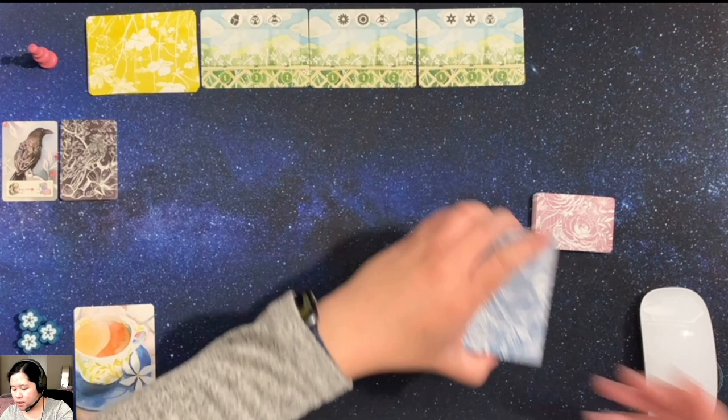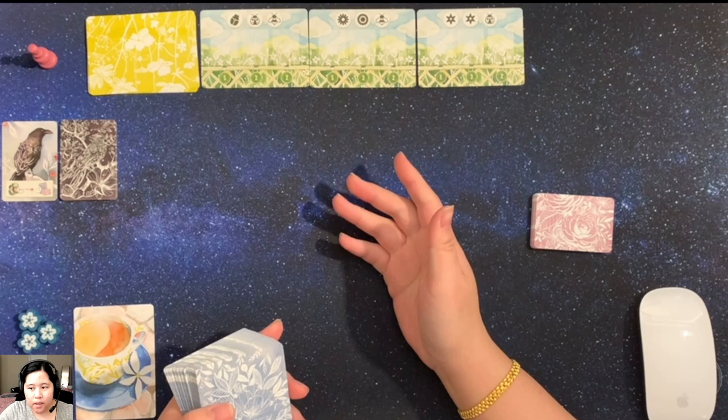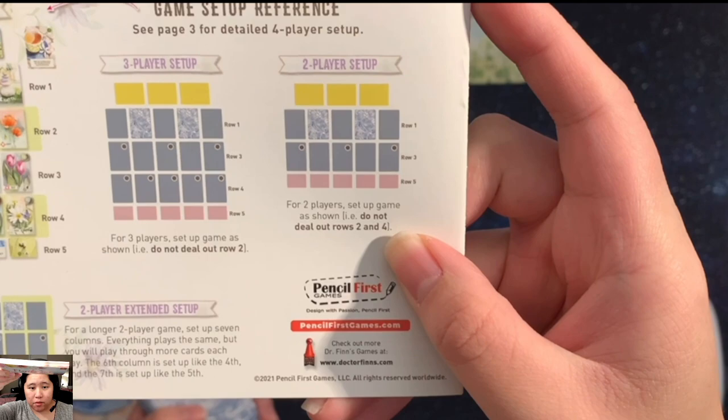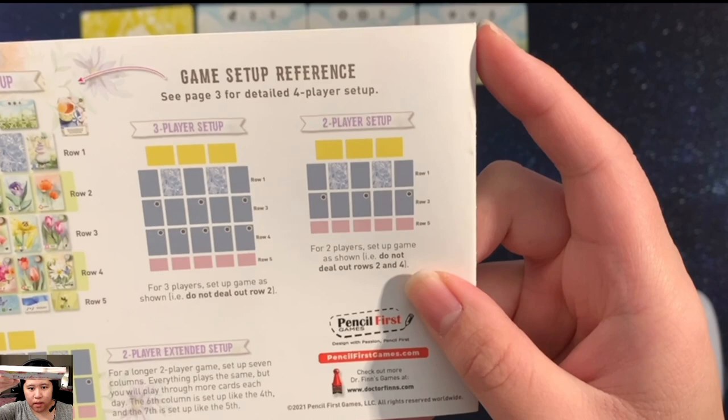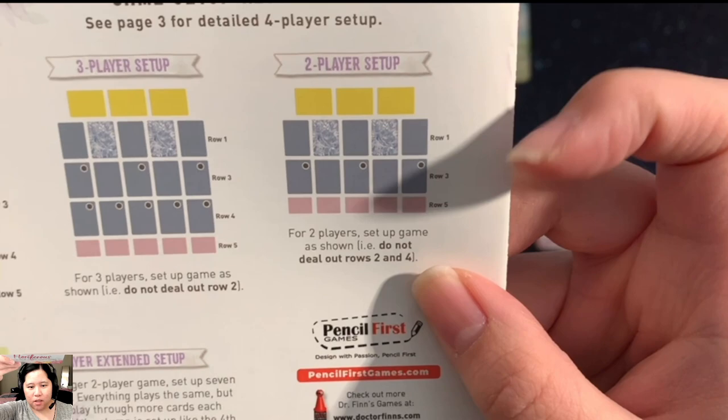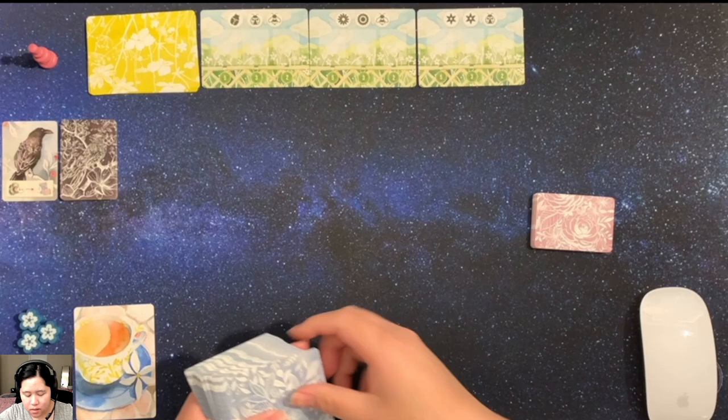These are the garden cards. In order to set up for a solo game, you'll have to set up as if you were a two-player game. There's a great diagram on the back for what that setup looks like. In the yellow, we have the three bounty cards. Then we have two rows of garden cards with two of them face down. You'll see those little dots on the top right of row three of three of those cards — that means you'll put stones on them.